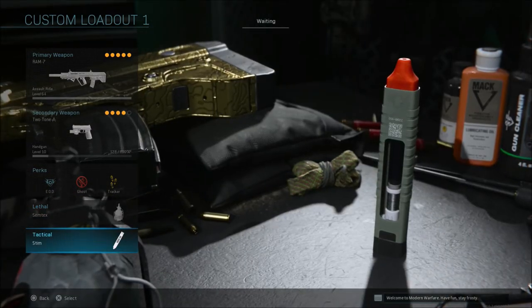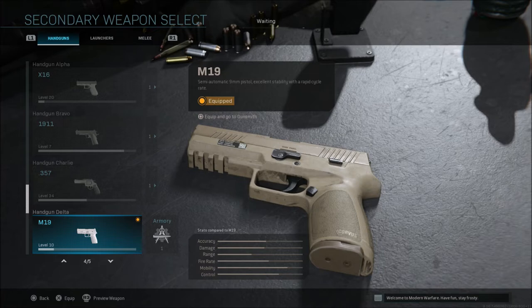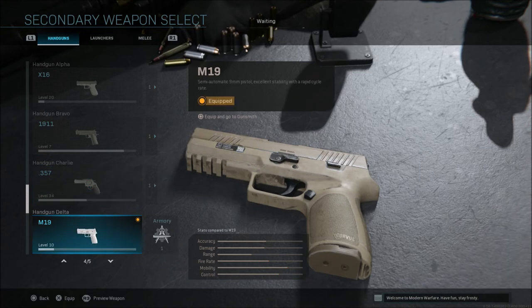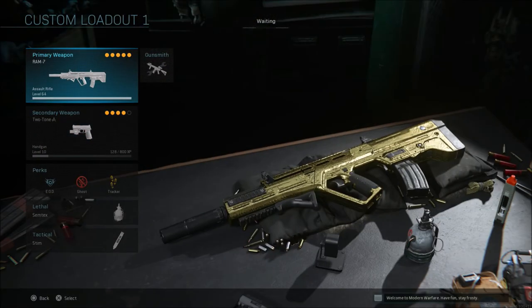For lethals I always run a Semtex, and for tacticals I always run Stem Shot. If you play different modes than Team Deathmatch or Ground War, you may want to change these up. For a pistol I always run the two-tone M19. I haven't leveled up many pistols besides the 357, but I like having a pistol as a secondary so I can pull it out and move a little faster when needed.